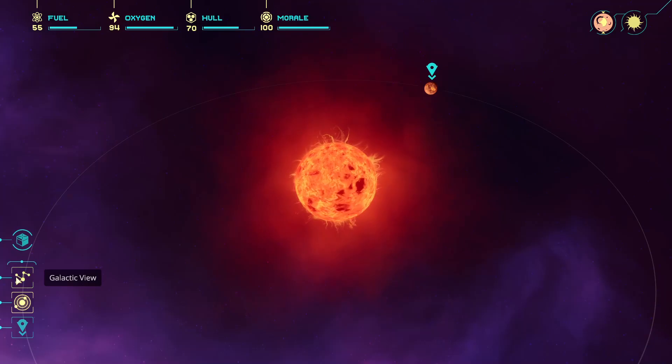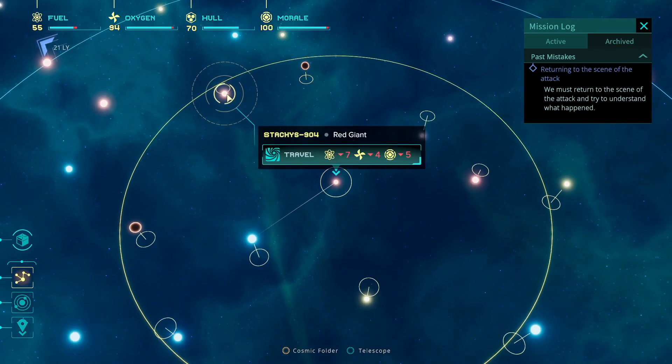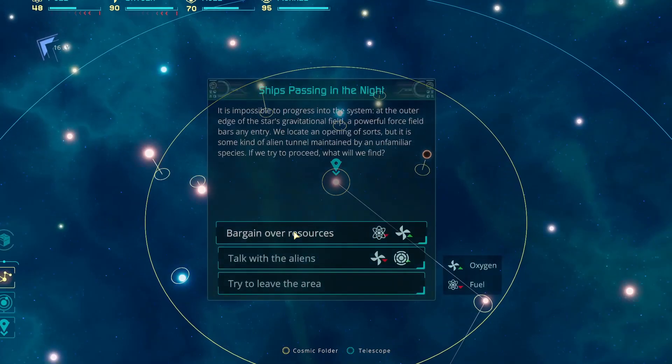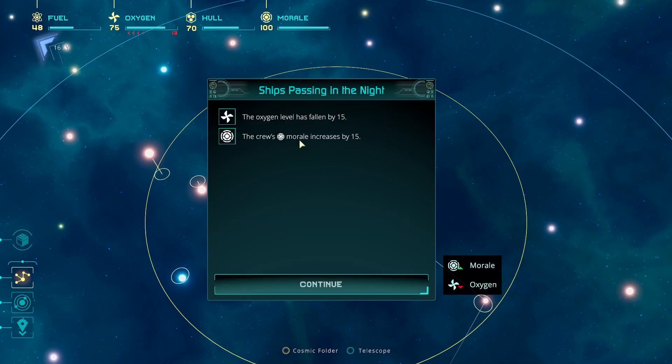There's only one rocky place here, so let's go to the next one. We'll go to the red giant - jumping into a black hole just does not seem like a good idea. Near the outer edge of the star's gravitational field, a powerful force field bars any entry. We locate openings of sorts, maintained by an unfamiliar alien species. We either lose some fuel and gain oxygen, lose morale and lose oxygen, or just leave. I've got oxygen - morale's already pretty high anyway. Let's talk with the aliens. The crew's morale has gone up. We're into the system!